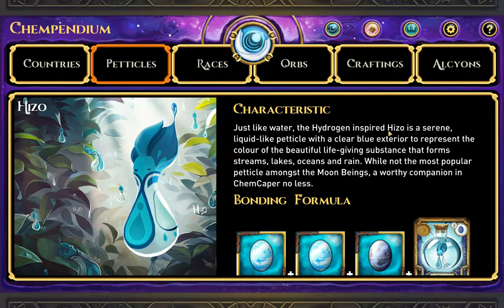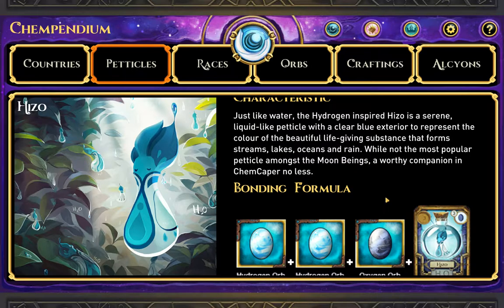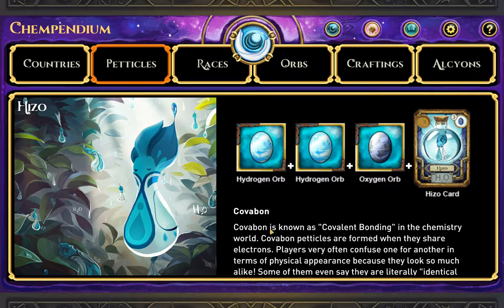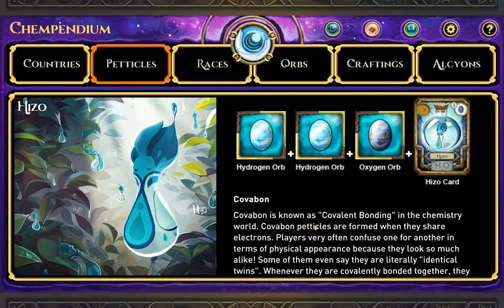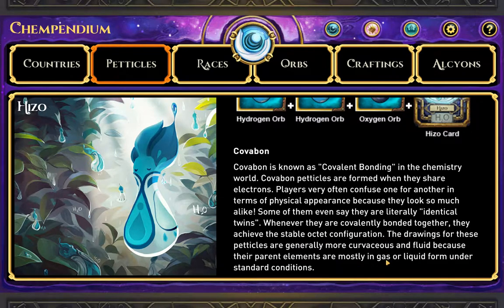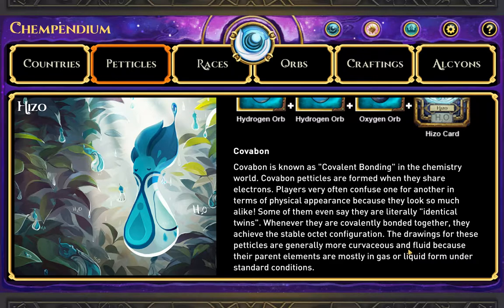Hizo — hydrogen-inspired Hizo is a serene liquid-like pedicle with a clearable exterior to represent the colorful and beautiful life-giving substance that forms streams, lakes, and oceans and the rain. This one requires a Hizo and three hydrogen orbs. Covalent bond pedicles are formed when they share electrons. Players often confuse one for another in terms of physical appearance because they look so much alike.